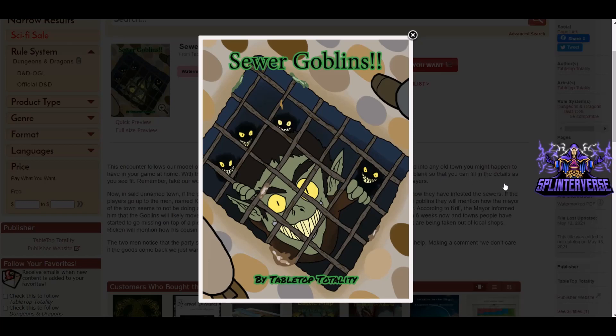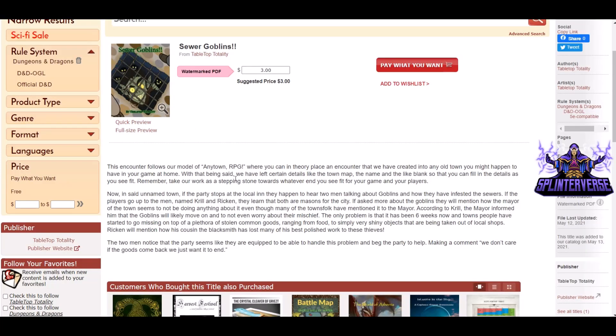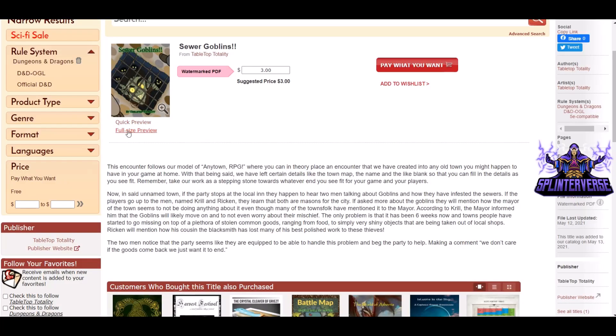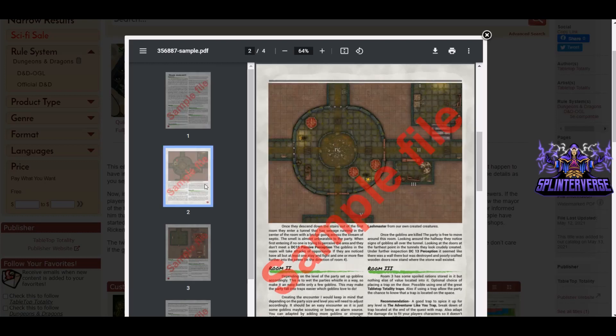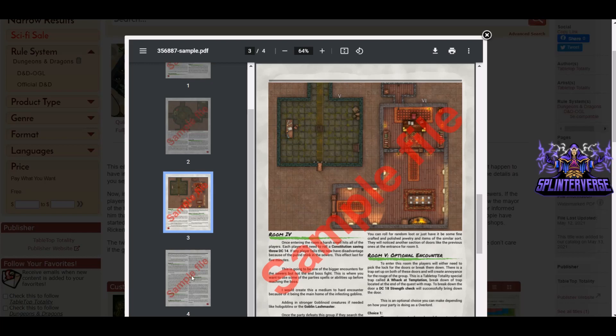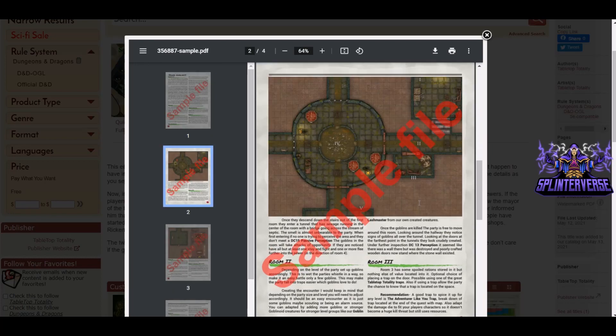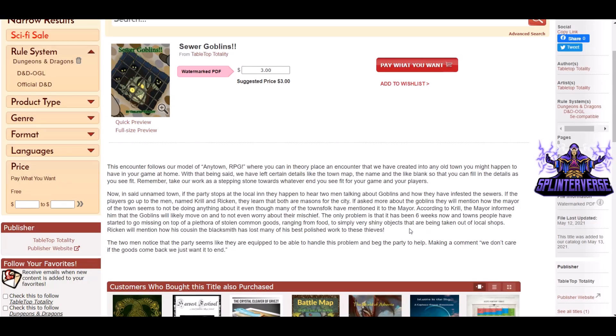We've got Sewer Goblins — that's a problem you don't want to have, right? It is from Tabletop Totality. It is $3 for the PDF version and it is compatible with 5e. It follows their model of any-town RPG where you can, in theory, place the encounter into any old town you might happen to have in your game at home. They've left certain details like the town map and the name blank so you can fill in the details. It's got some nice art and a nice map. Just if you like goblins, this might be a good one for you.